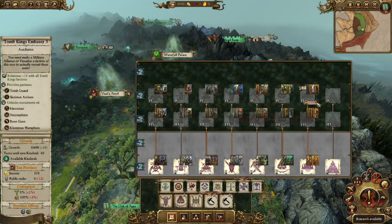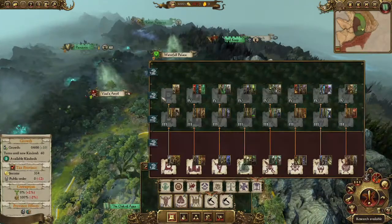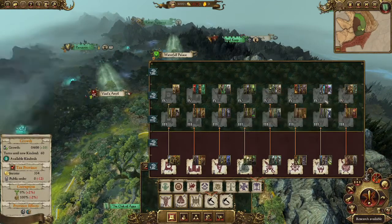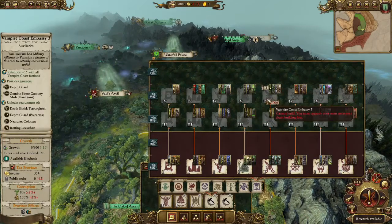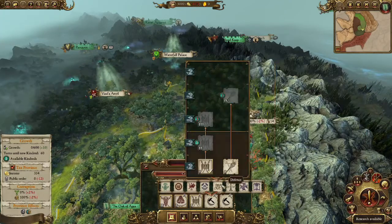One mod I have is Cross Faction Auxiliaries — I forget the exact name, but it basically allows you to recruit units from factions you have military alliances with if you build certain buildings. So if I had a military alliance with the Empire, I'd be able to recruit those units. I mainly use it for fun thematic stuff, like doing Eternity King content as Malekith by recruiting High Elves.